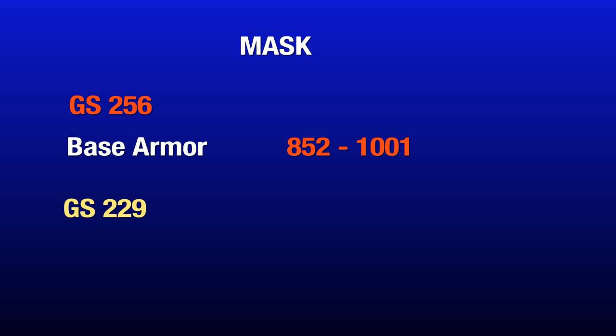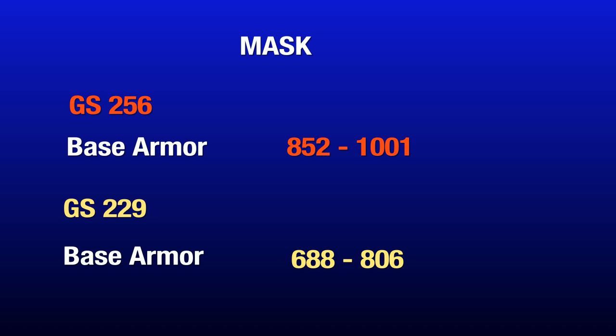Let's begin with the mask. At gear score 256, the base armor is 852 to 1001. The old gear set was 688 to 806, so it's almost 200 armor points higher than the old ones. You can see the new ones in red and the old ones in yellow. You want to get a base armor roll of 950 or higher on the mask — 1000 would be perfect. Watch out for high ammo rolls; base stamina and firearms are not as important as the armor roll.